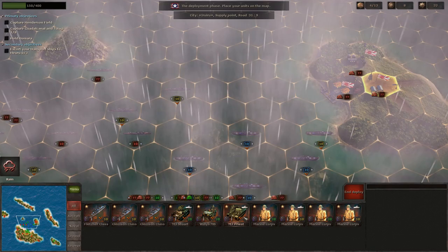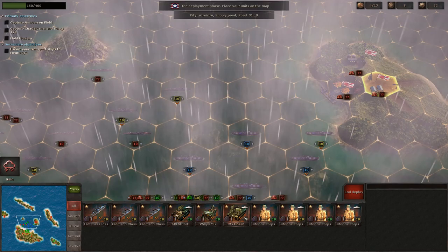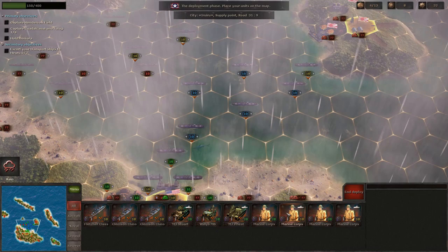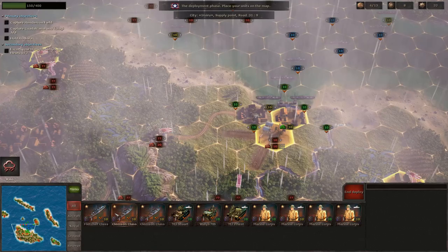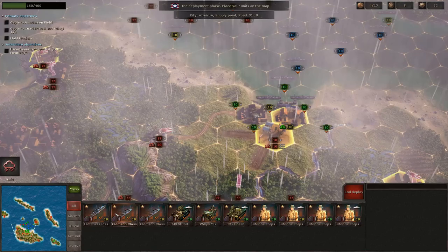Let's take a look at what we have. These aren't all auxiliary units - they give us a few core units we'll bring to other campaigns. They're giving us a Stuart tank, a recon unit, and an artillery unit - I'm glad we got an extra artillery, though I might not have bought one if I knew we were getting it. We also have two core marine units and two auxiliary marine units, plus three destroyers: two Clemson class and one Fletcher class.